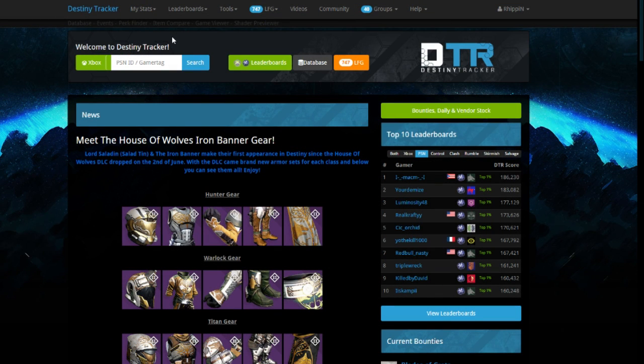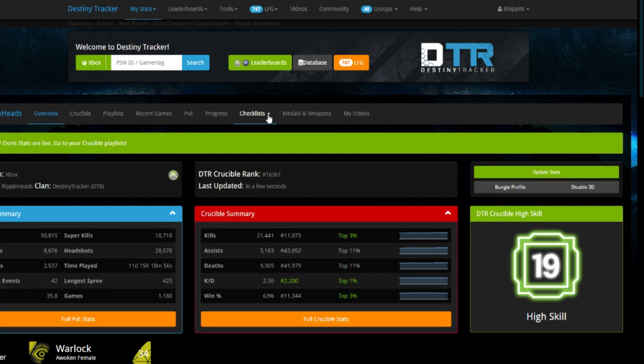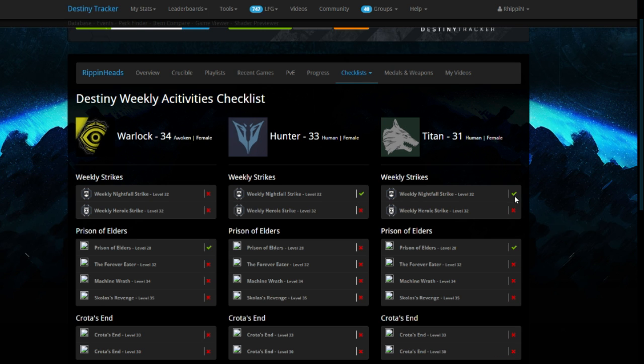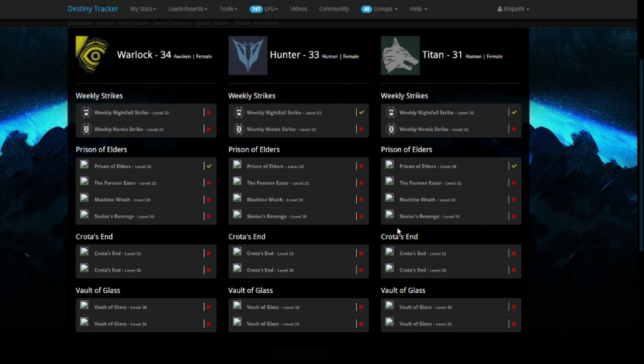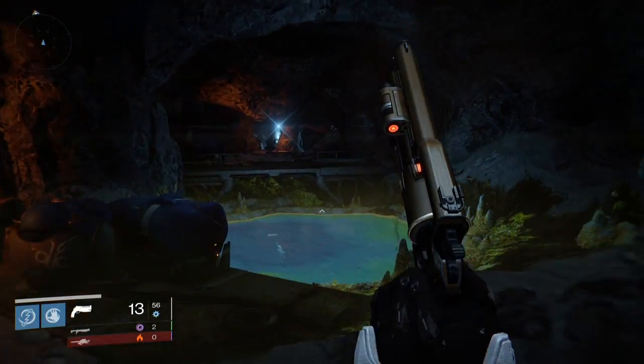Another update we have launched this week is our new Checklist page. This can be found on your player profile by clicking the My Stats tab, selecting your overview page and finally clicking on the Weekly Checklist tab. Here you will be able to find all three of your characters and what events they have completed so far this week, so you do not accidentally run things twice or forget to run something that you should have done to potentially obtain that exotic which you may be missing. Hashtag where is my Gjallarhorn - I still do not have one.